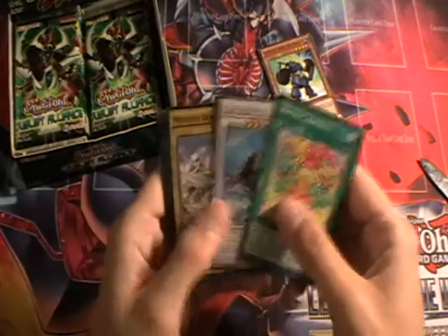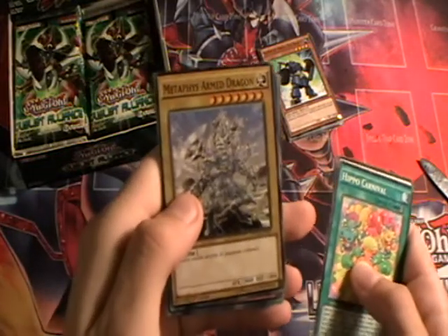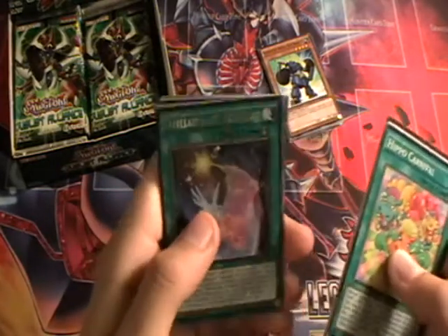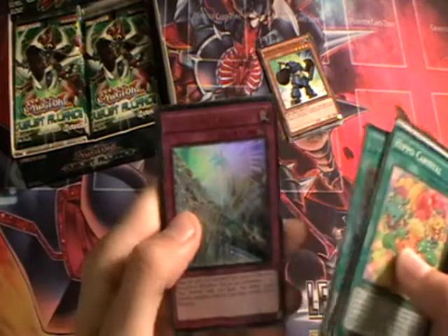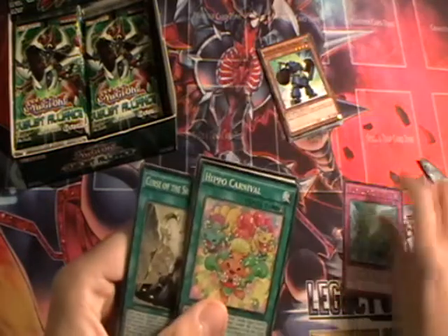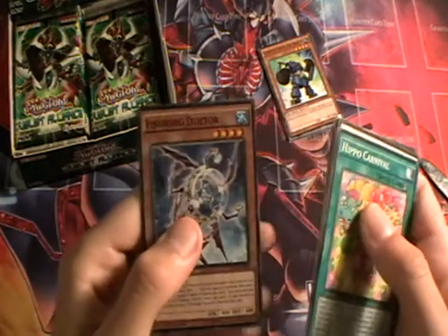We've got Hippo Carnival, Cloud Castle, Metaphys Armed Dragon — the light version of Dark-Armed Dragon — Satellite Unukalhai, Satellite Skybridge, Yang Zing Creation, that's a very nice ultra rare, and that's the scythe. Also Curse of the Shadow Prison, Battleguard Howling, and Fishborg Doctor.